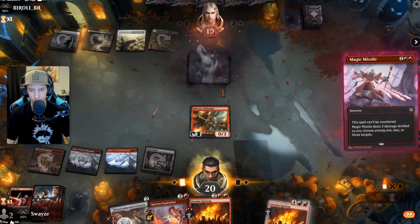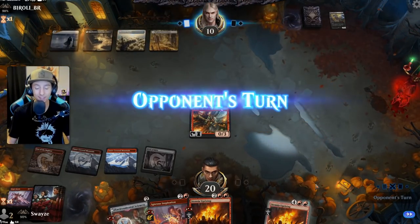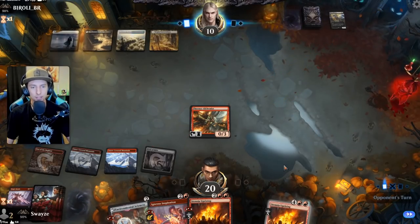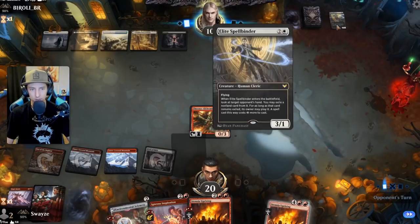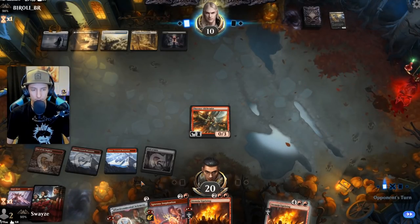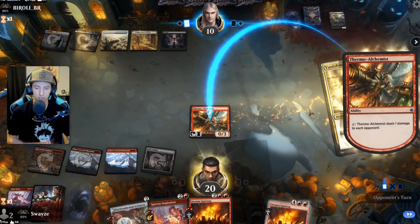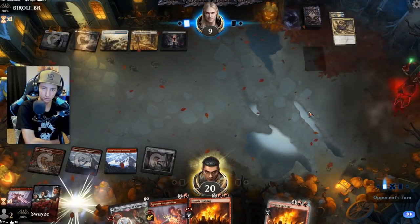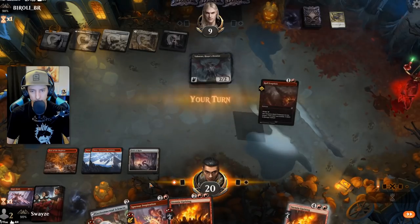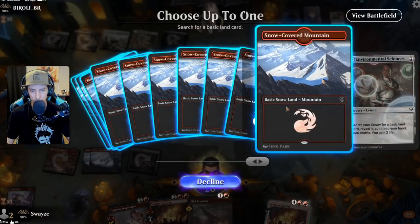We'll be seeing you, Spellbinder. We've already got them down to ten and it feels like we're barely doing anything — really just picking their creatures off one by one. Thermal Alchemist damage adds up quick because it's really two a turn. And here's another one for you.